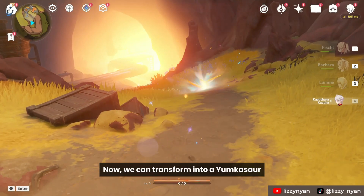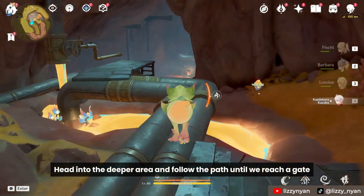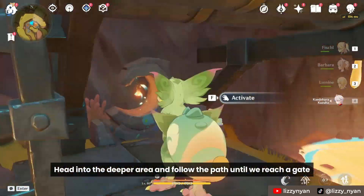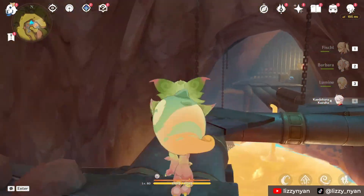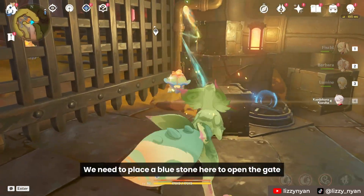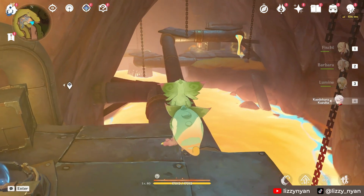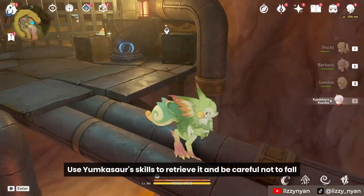Now we can transform into a Yunkasar. Head into the deeper area and follow the path until we reach a gate. We need to place a blue stone here to open the gate. The stone is in the lava.